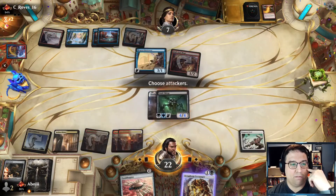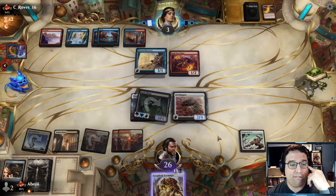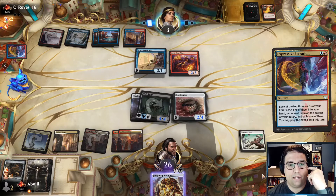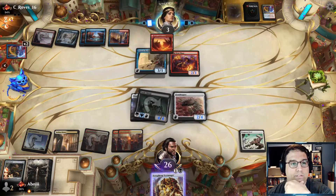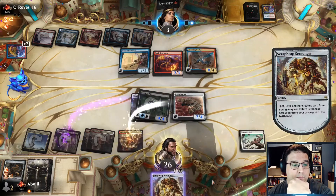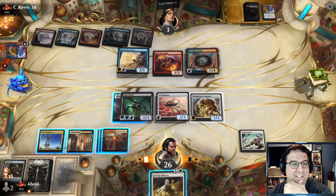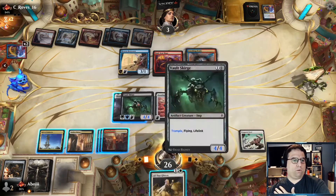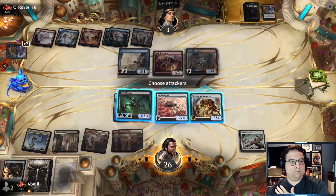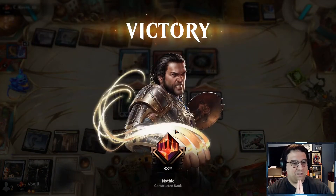Put All That Glitters on the Vault Scourge — it goes in for four. May as well play out the Ornithopter. Now we have a Scrap Heap Scrounger coming in as a 5-4 on their end step. They've got to hit really well. Expressive Iteration is a great draw, but they've got to hit well on it. Land to play out for the turn — that's fine. And a Crackling Drake — well, they hit well, to say the least. What do we want to see? All That Glitters, baby. The Vault Scourge will go up to a 10-10. Crash in with everything. I love the Trample on Shadow Spear — it just makes things so awkward for the opponents.